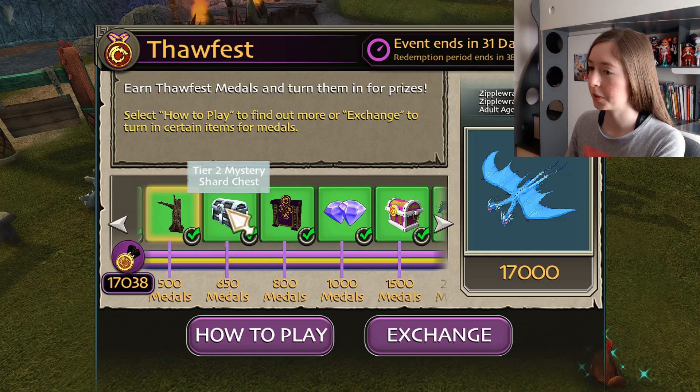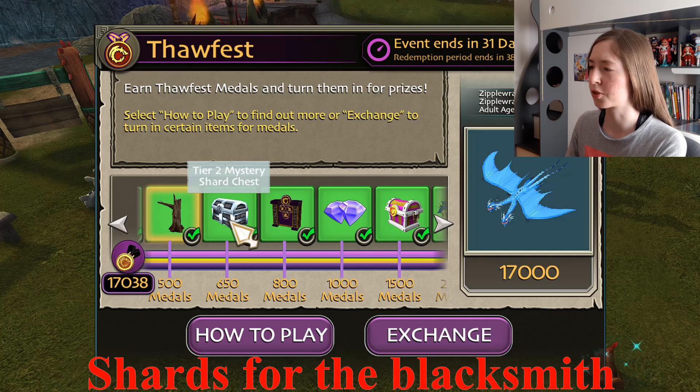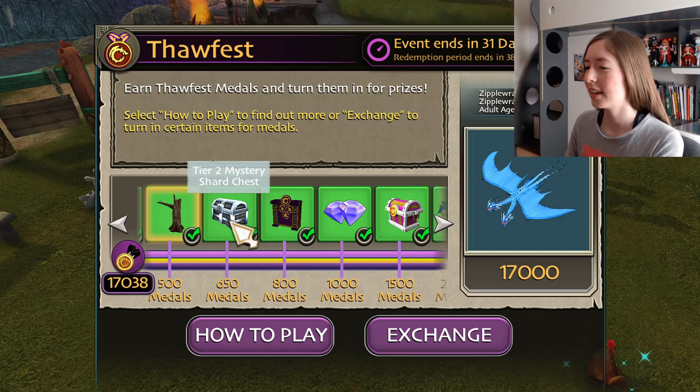This is the tier 2 mystery shard chest. I was really wondering what was inside, and when I opened it, it was a bunch of things for the blacksmith — for dragon tactics. It's not really useful if you don't play dragon tactics, but if you do, I'm sure you'll appreciate this.